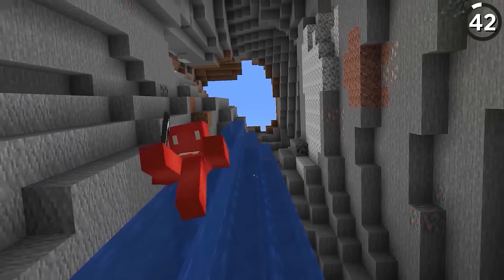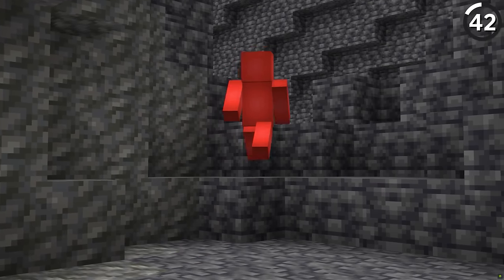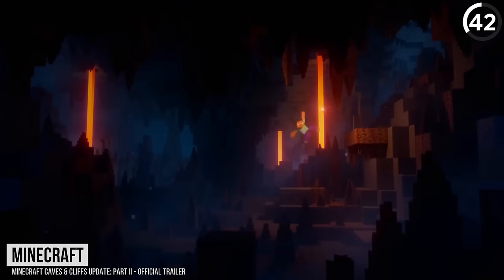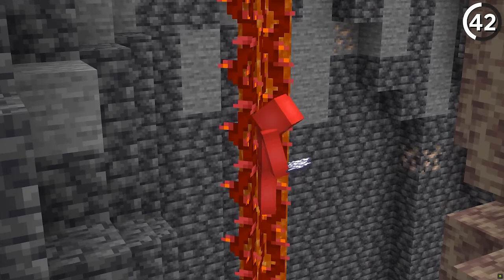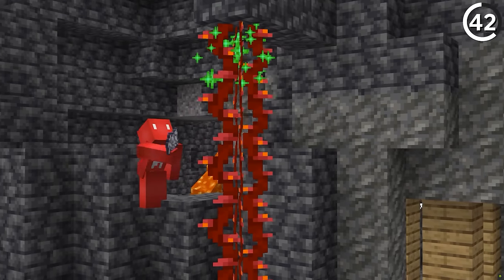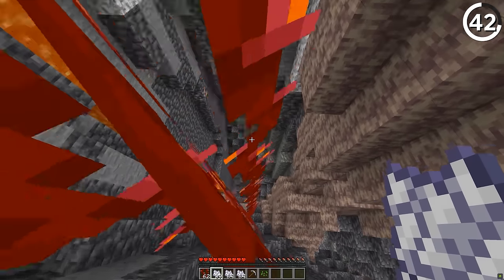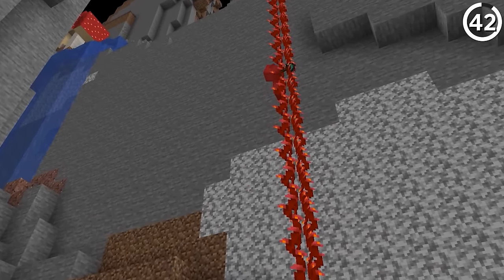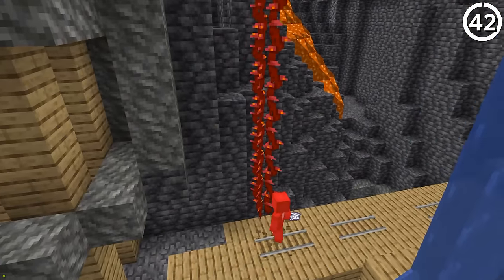Exploring the new caves generated in 1.18 is a real treat, but exploring them safely is a different story. To make it to the base of a ravine with both legs intact, Weeping Vines are the best answer. Hang one off the roof and then bone meal it to reach the bottom — that not only gives you a way to reach the base of the cave safely, but also offers easy access back to the top. That kind of dual purpose can be a real lifesaver.